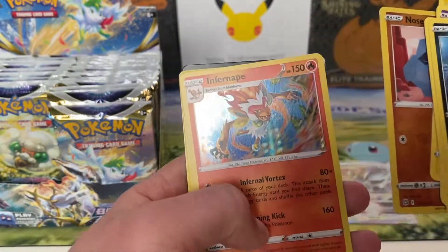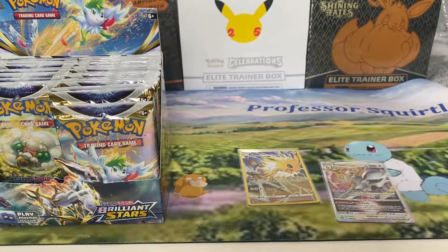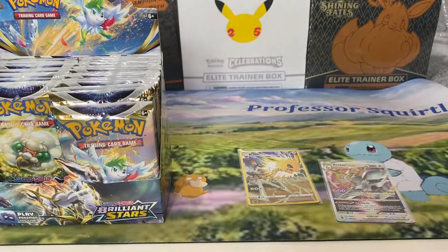You've got a holo at least — Inferno holo. Not bad. All day long, mate. Tell you what, this box isn't bad at all so far.